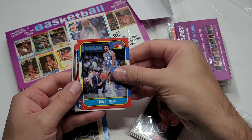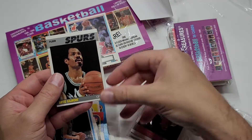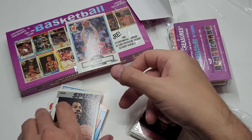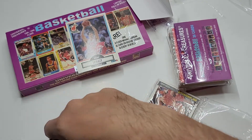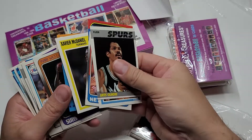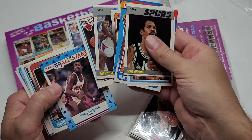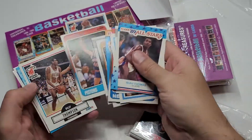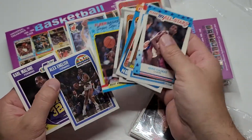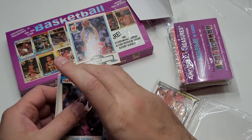Artis Gilmore — nice, Hall of Famer. If I were to pick a favorite card out of this little stack, I guess Zeke. I guess this would have to be the best card from 89 Fleer — that's my selection anyway.